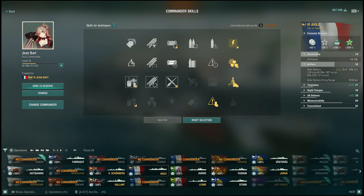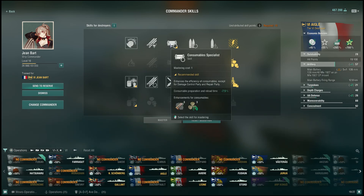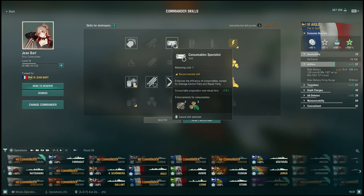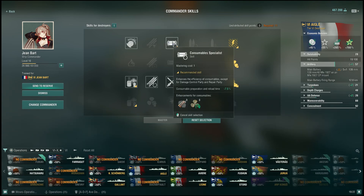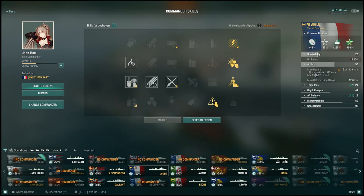We don't take superintendent because three smokes are plenty — sometimes you want a fourth but usually three is enough if you use islands. If you take grease the gears, you can get the consumable specialist which reduces reload time. The other option would be demolition expert, which brings our fire chance from 10 to 11 percent.